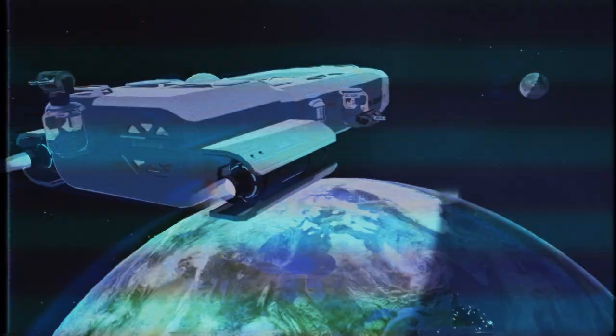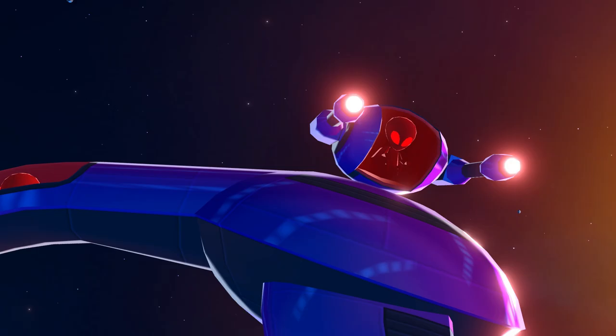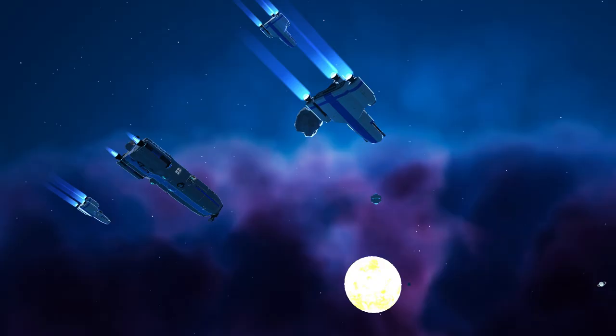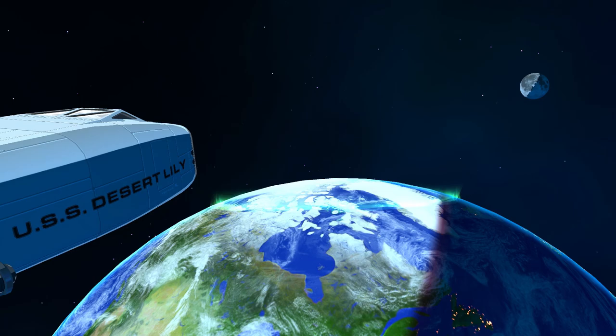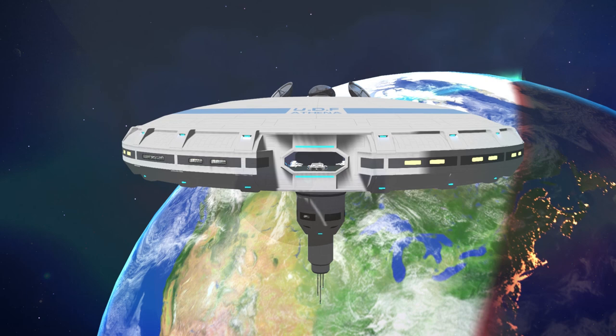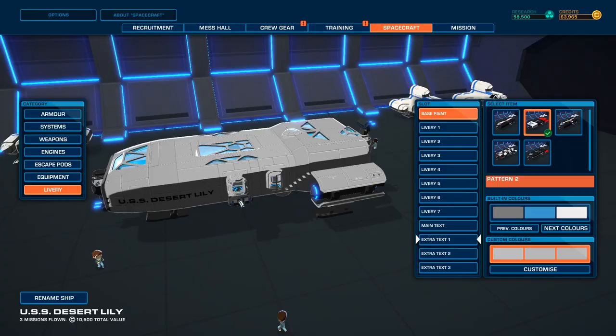So, just to set the scene: the solar system is under attack from a menacing alien force known as the Phasmids. As a member of the United Defense Force, it's your duty to protect the solar system and bring peace to our galaxy. Every good space adventure starts at the UDF Athena Station — this is where you'll upgrade and customize your ship, manage your crew, and choose from one of a variety of missions.